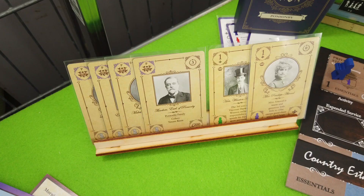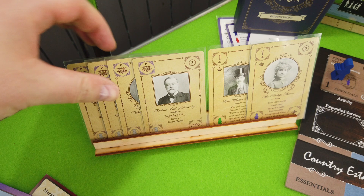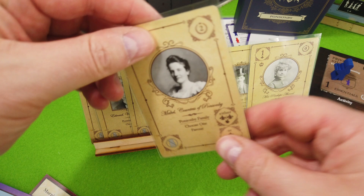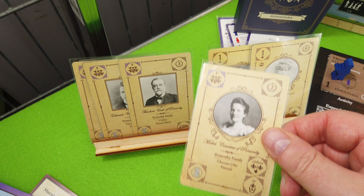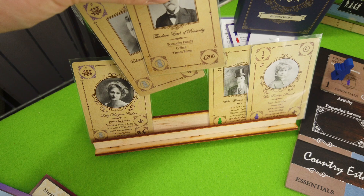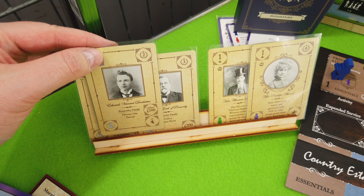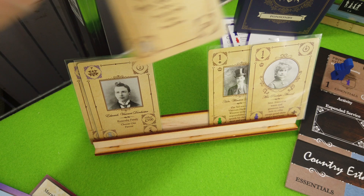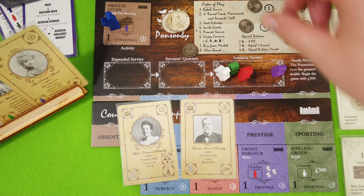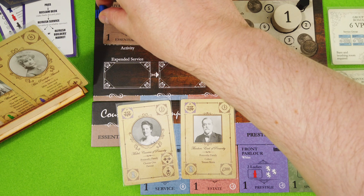We still have all four family members available. I'll go with the Countess of Ponsonby — pretty much the lady of the house. She doesn't come with any requirements regarding servants and will always join our activities. And we'll go with Theodore, Earl of Ponsonby. So lord and lady of the house are joining our village fair planning. We've invited our guests, provided the service, and can now enjoy our favors — starting with the money.